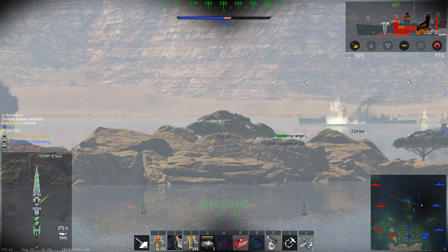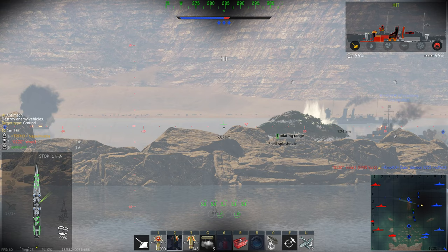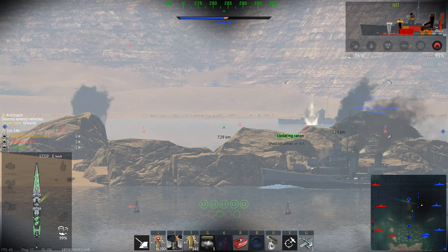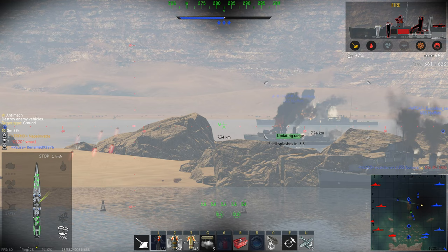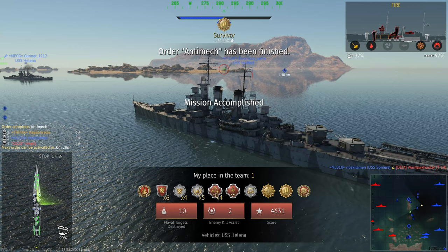We're approaching the nine-minute mark of the game — there would be in theory still a few minutes left on that order, about one and a half minutes. I now chew through this cruiser. It's not a question of whether I kill this guy but rather how long it takes me. The range is always just a little bit off. But the juicy Silver Lines keep coming in. Watch what happens when the game actually ends — there is a little message: 320,000 Silver Lines just from that order alone.